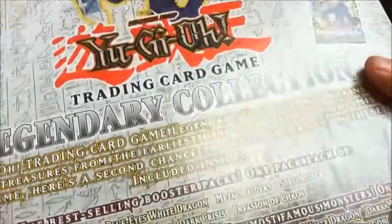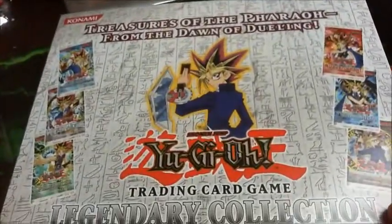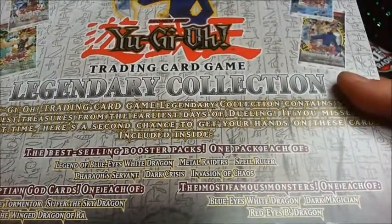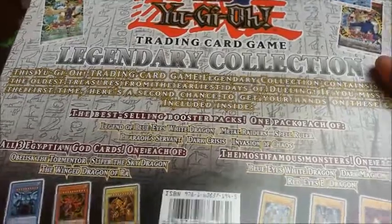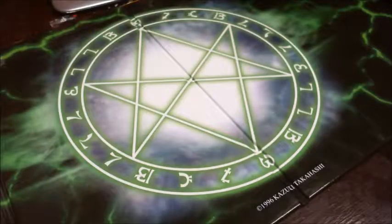Let's see what it says here on the back. Treasures of the Pharaoh — legendary collection. Best selling booster packs, one pack of each: Legendary Blue Eyes, Metal Raiders, Spell Ruler, Pharaoh's Servant, Dark Crisis, and Invasion of Chaos. Three Egyptian god cards and Blue Eyes, that was just in a red-eyed background. Let's open this up.